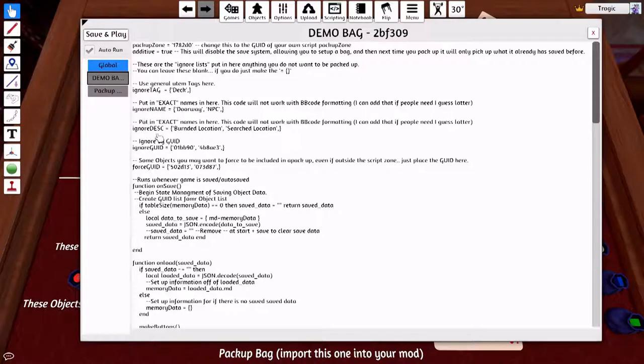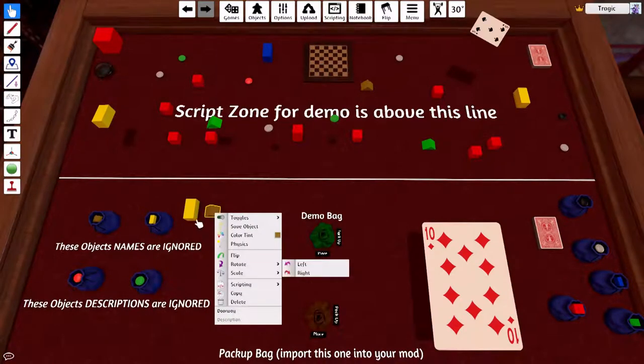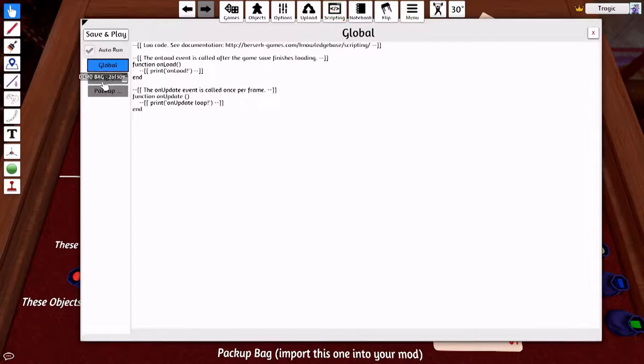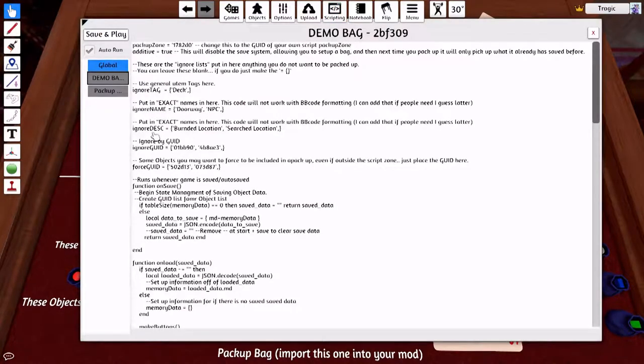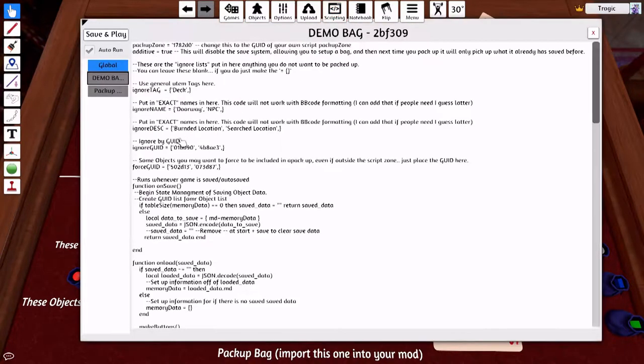Then you have ignore tag, ignore name, ignore description, and ignore GUID. These are just ignore lists you can set up. In this demo, objects are ignored by name — so anything with the name "NPC" or "doorway" will be ignored because I've written those in the name section. You can see in the script: ignore name, doorway. Ignore description is the other one. These objects here have names but also descriptions like "search location" and "burned location" — they'll be ignored by name or by description. You just add them in a list. Very, very simple.